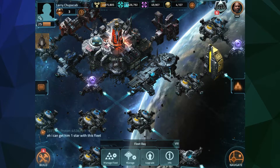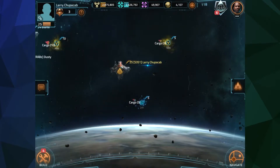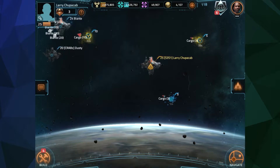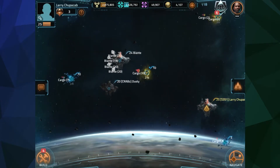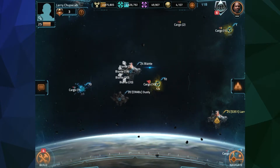You build ships at the ship factory, outfit the fleets, put them into groups that fly together, and then take them into orbit. Here we are in orbit, flying over our planet. Our base is represented by an icon showing the level of our main bridge or space station. Around us we have resource clouds of helium and minerals, and other players like this Bionte fellow.